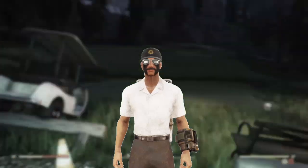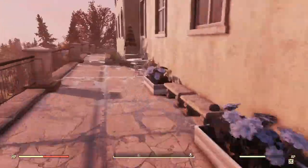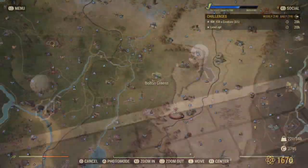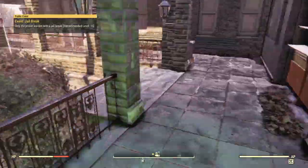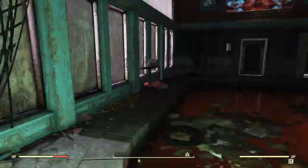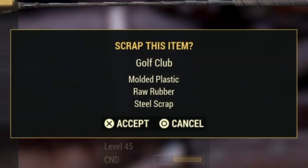A couple of honorable mentions: not far from the golf resort, we have the White Springs service entrance, where you'll find plastic along the way to a putt-putt course with plenty of golf clubs and golf balls. The last location worth your time is Bolton Greens — we were just here farming golf balls, but now we're farming golf balls and a lot more. Just a last reminder: make sure you scrap those pool cues and golf clubs, because they do not count as junk.